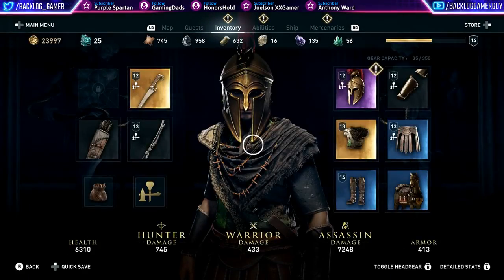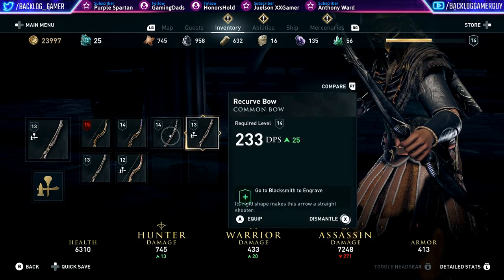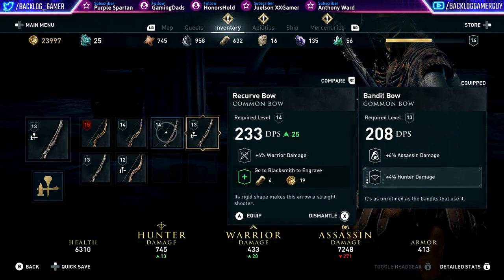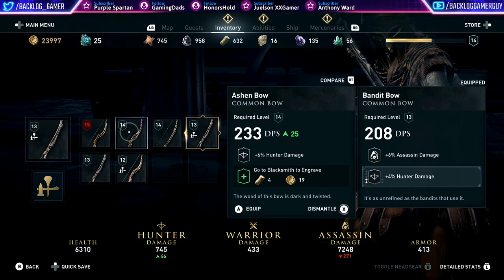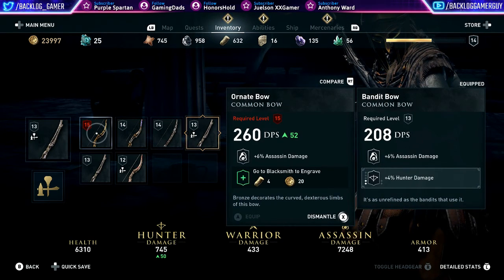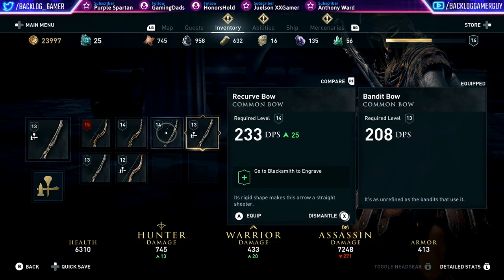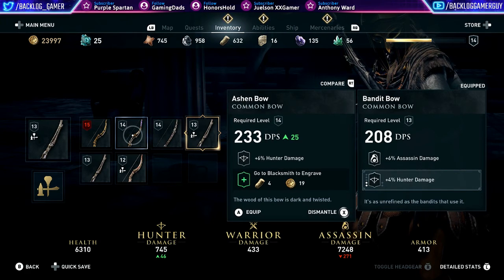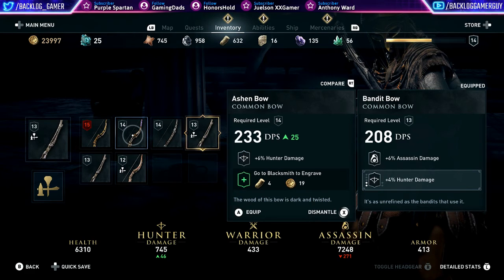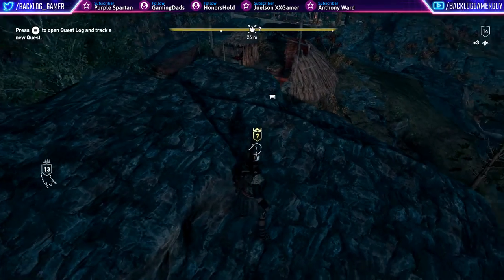Wait, how come we didn't have a special? Look at this bow — why is it such a common lowlife bow? Looks like we have other options that are better. Look at that — the Ashen Bow. Seems like that's better. Well, we're not level 15 so we can't equip that one yet, but this one's totally better I think. We should probably use one of these. All right, use it. Fine. Okay.